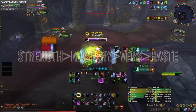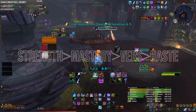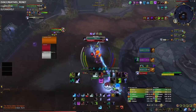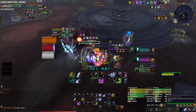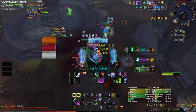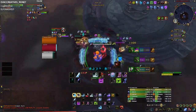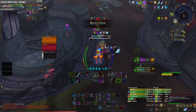When it comes to Frost DK's stat priority, you're always going to be looking at Strength first, then Mastery, then Versatility. Haste is okay but won't do more damage than Mastery this season by a decent amount — Mastery is a lot more damage. The only thing Haste helps with is rotation fluidity. You want almost zero Crit because with this build you're already getting Killing Machine procs, which guarantee your Obliterate will critically strike anyway. Stack as much Mastery and Versatility as possible.